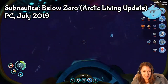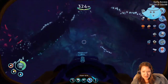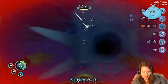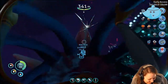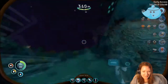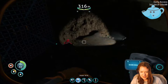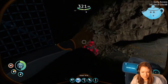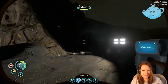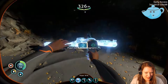Unless anyone else knows where another part of the Fabricator module is — I think it's just the same piece I found every time. It's just shining on staff. What is this? This looks good. Rubies, but we need the prawnsuit to get it. Prawnsuit drill arm. This is good.